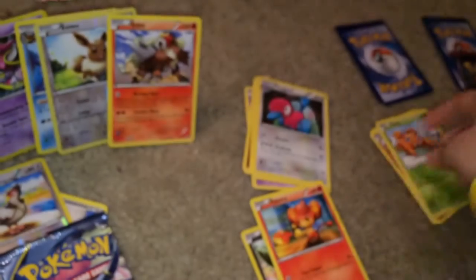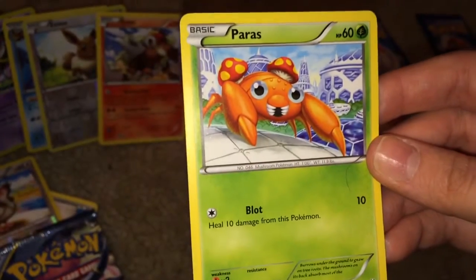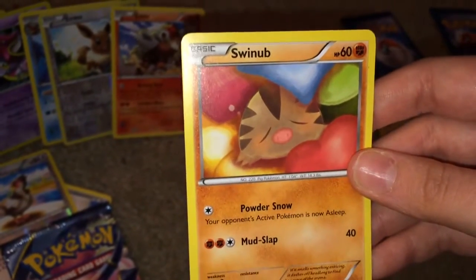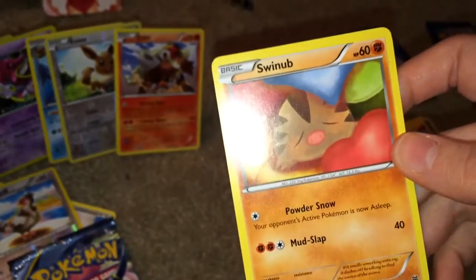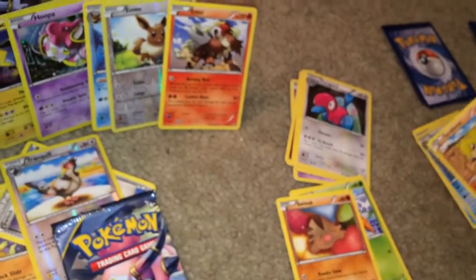Pansear. I think this is my first Pansear pull. This is my first pull of this. Looks kind of good. He's like, I'm ready to kill you all, even though I'm just Pansear. Swinub. That's a cute looking Swinub. What's the background? Are they Pokeberries? Looks like a heart. Pokeberries maybe.